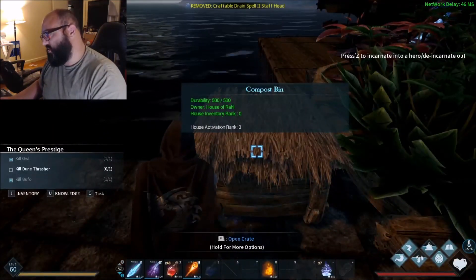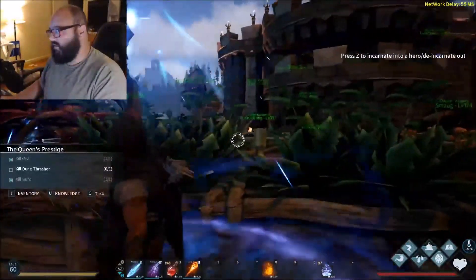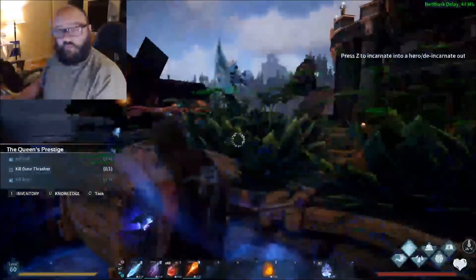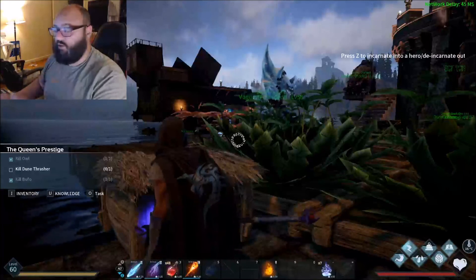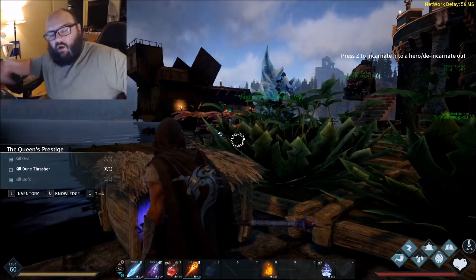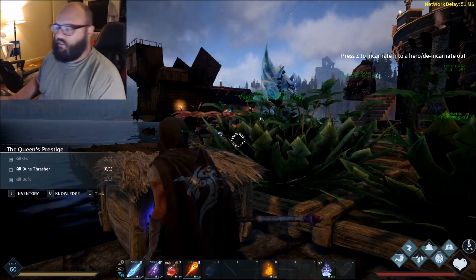You equip the Drain 2 spell to your staff and then just left click and it AoEs. If I'm standing in a group of five trees in the middle, it will absorb shards from all of them. You'll get twine and other stuff too, but you'll get massive tons of shards. It's the best way to do it.